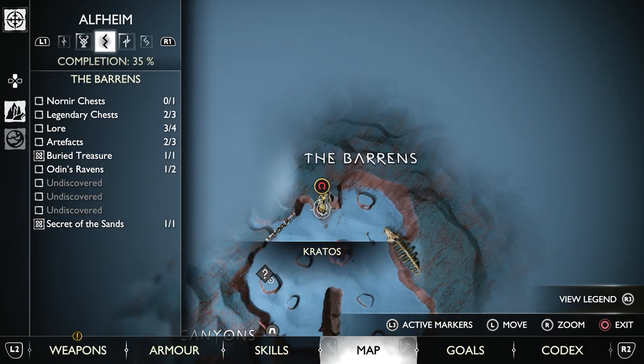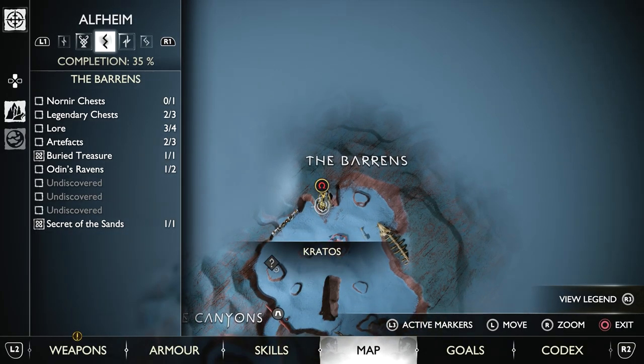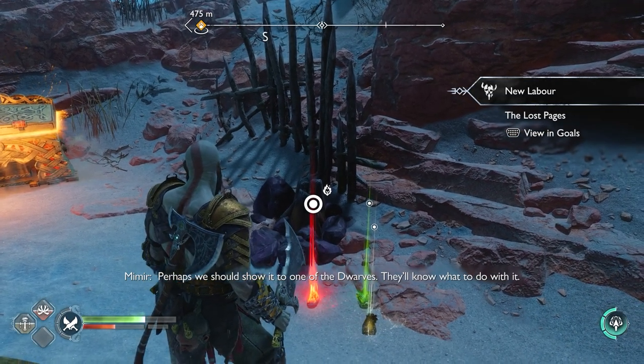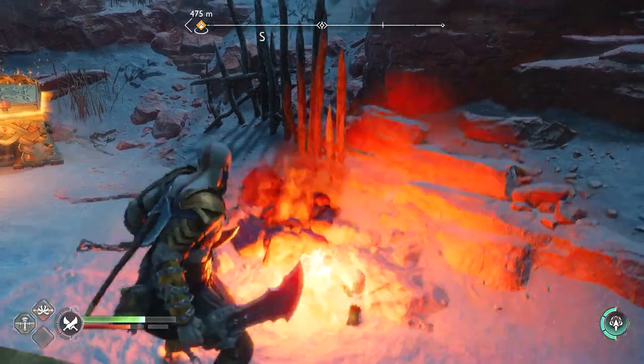And then lastly, up here — pretty close to where the skeleton in the last part was — clear out all the enemies and open up the gold chest in the corner. And that'll be all three sets.